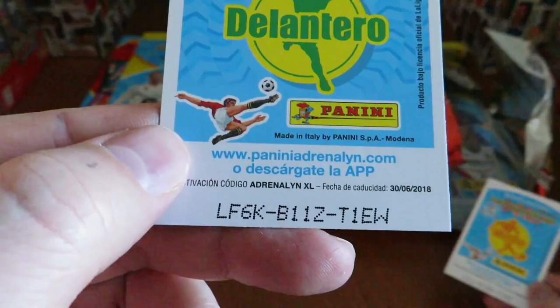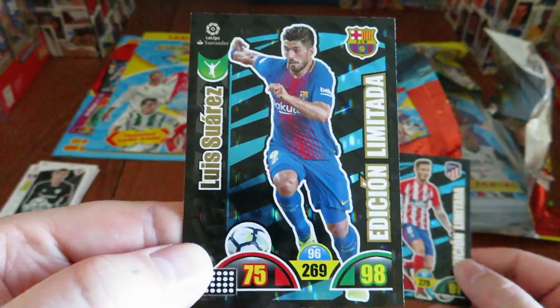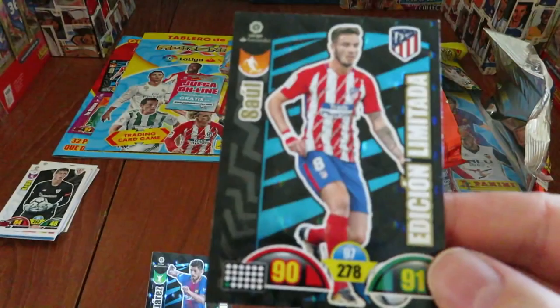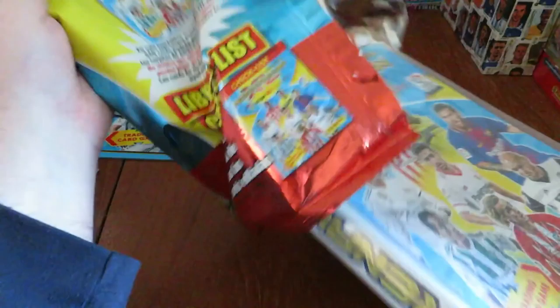Let's have a look at the limited edition cards now and give away those codes as well. The code for online for these limited editions: L1L1 E1DK T1N3, and LF6K B11Z T1EW. And here they are as we mentioned earlier - the mighty Luis Suarez, the Uruguayan international from Barca. And Saul Niguez of Atletico Madrid. Really, really like the limited editions - they look really, really smart this year.